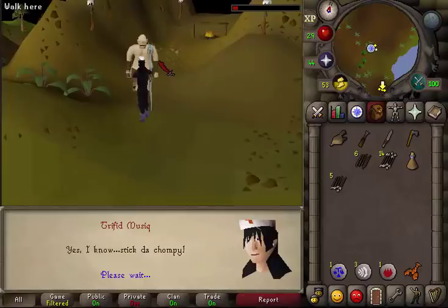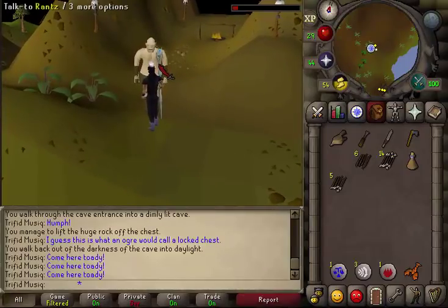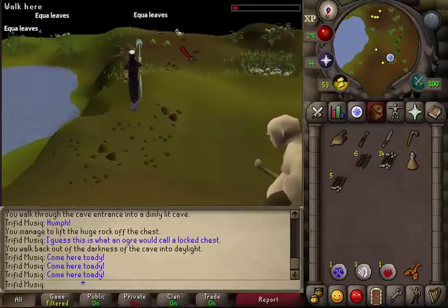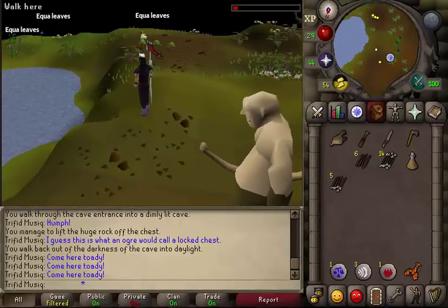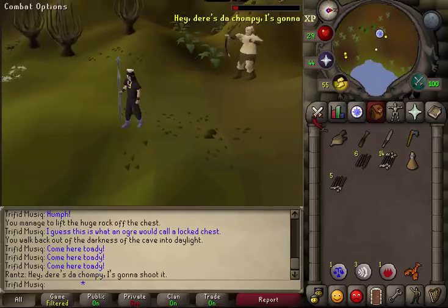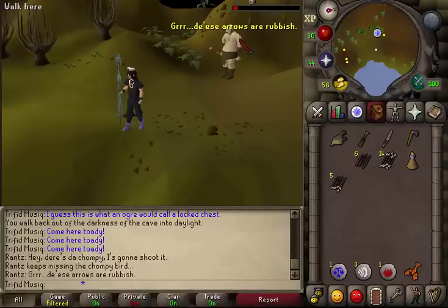Return to Rantz and talk to him. You will now just need to wait for a chompy to appear. Because you've placed all three toads, there is a higher chance of a chompy appearing. When a chompy appears, you will see Rantz do an animation and try to shoot the chompy but he misses.